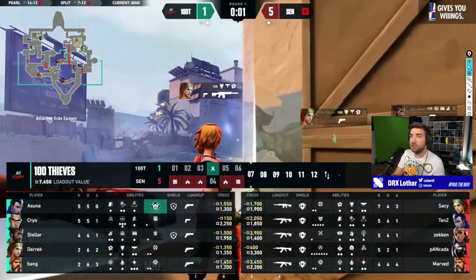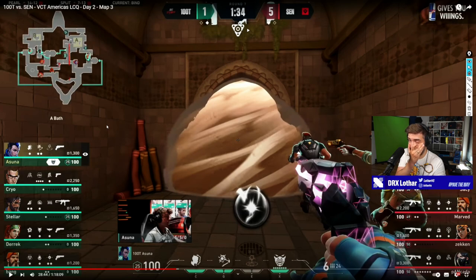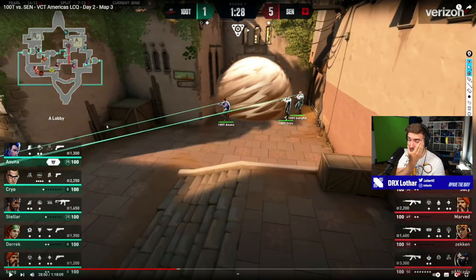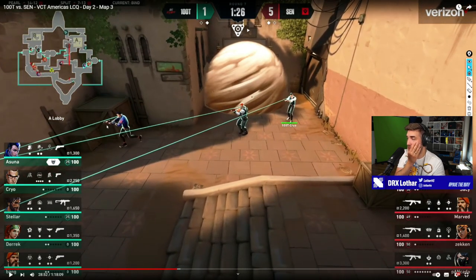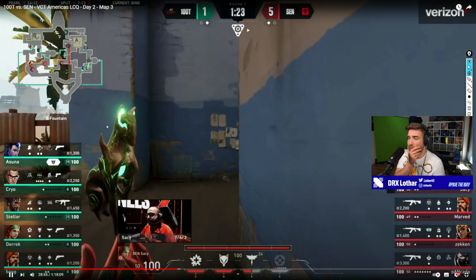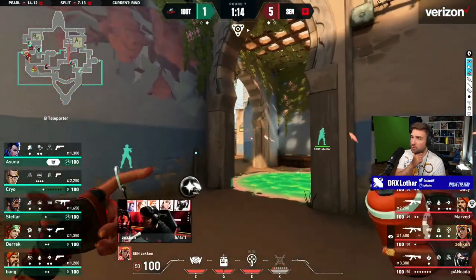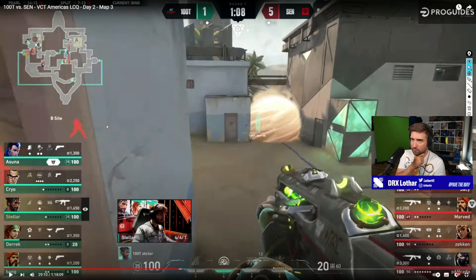Same setup, but this time players on long create fake pressure - that was actually nice. Hens sets up the TP towards B but holds short this time. I wonder what the call was here. Asuna has his ultimate now - this is the third round he has his ultimate. This drives me nuts in EMEA when I see teams losing multiple chances to get value out of really good tools. This clone is okay because it aims not in a straight line, so there's a high chance someone will shoot it.